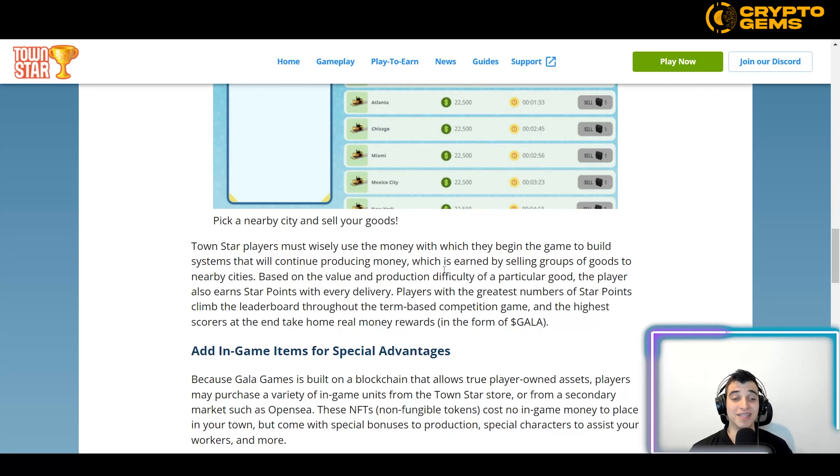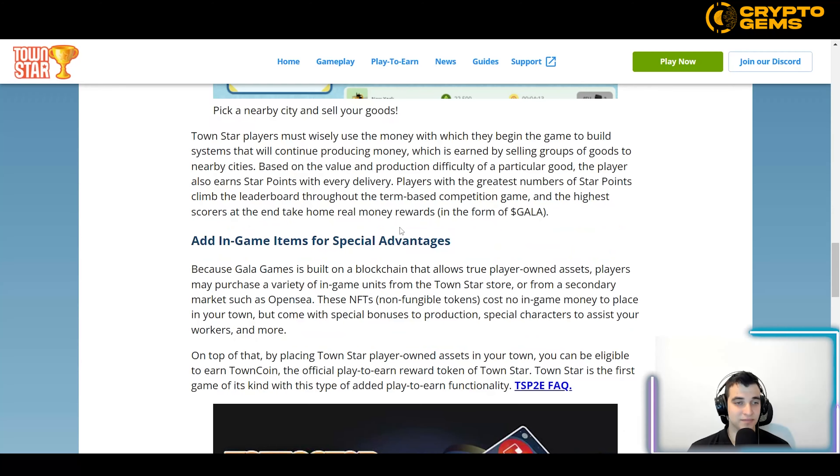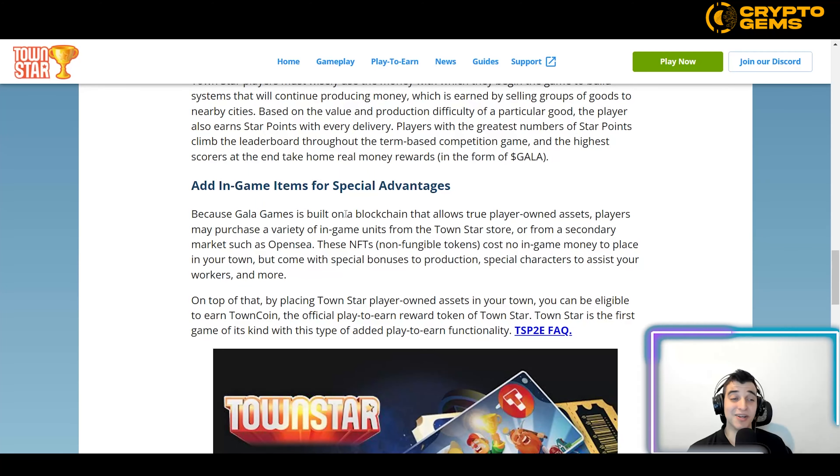TownStar players must wisely use their starting money to build systems that will continue producing money, earned by selling groups of goods to nearby cities. Based on the value and production difficulty of particular goods, players also earn Star Points with every delivery. Players with the greatest number of Star Points climb the leaderboard, and the highest scorers at the end take home real money rewards in the form of Gala tokens.